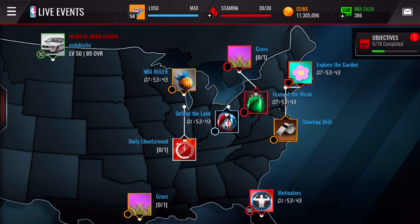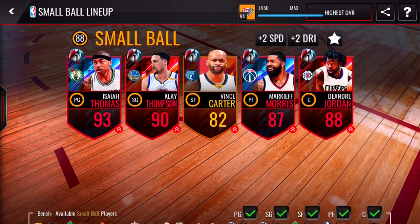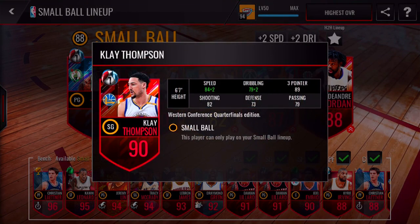What is going on guys, we're back on the NBA 2K Mobile and today we're gonna be building a squad for the playoffs. We're doing a playoff squad builder, picking some of the best players in the playoff promo, going with a small ball lineup. We have Isaiah Thomas starting at point guard — he has 92 speed, 95 dribbling, 87 three-pointer, and 81 shooting. Then we got Klay Thompson with 86 speed, 81 dribbling, 89 three-pointer, and 82 shooting.